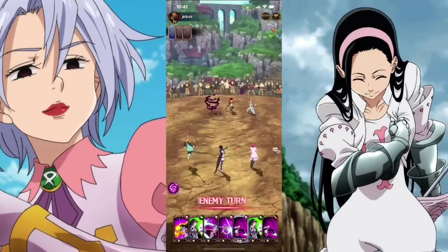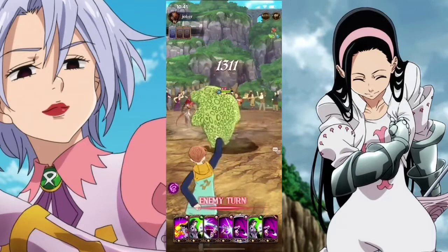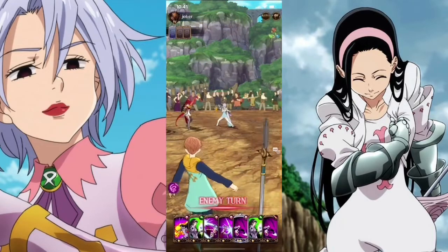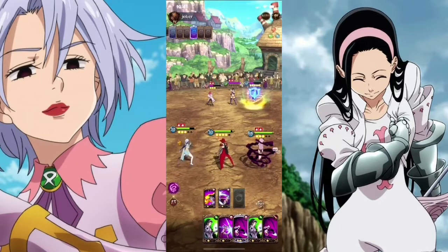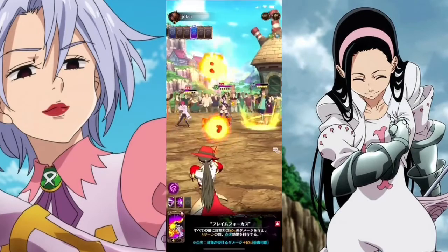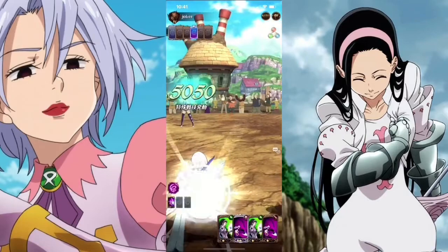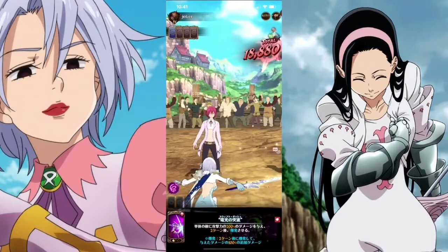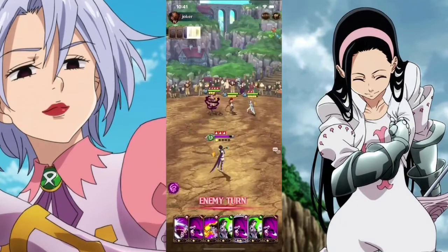King does another heal and attacks Jericho. I hate that move because if it's two-starred, it stones your character. So we'll do another AoE, attack with Jericho's spinning move, and apply that explosion effect on Gother. Good chip damage — we take out King, then Gother. 18,000 — pretty goddamn good damage.